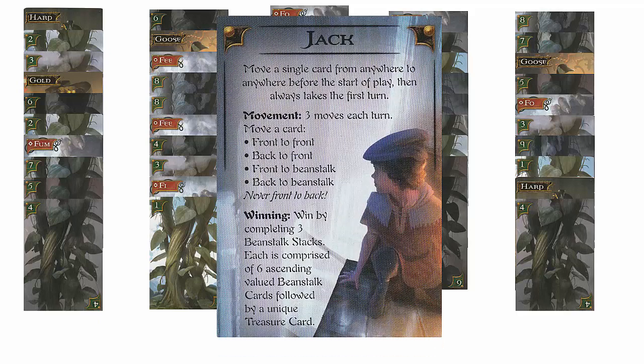Jack always takes the first turn and play alternates thereafter. Jack's helper card lists his movement options and winning objectives. Jack gets to make three moves each turn. He can move a card from front to front between two Castle stacks, or back to front within the same stack. Or, he can move a back or front card to a Beanstalk. He can never move a card from front to back.